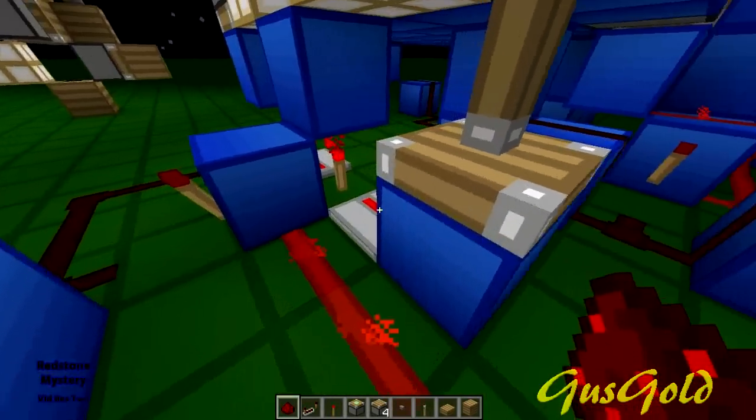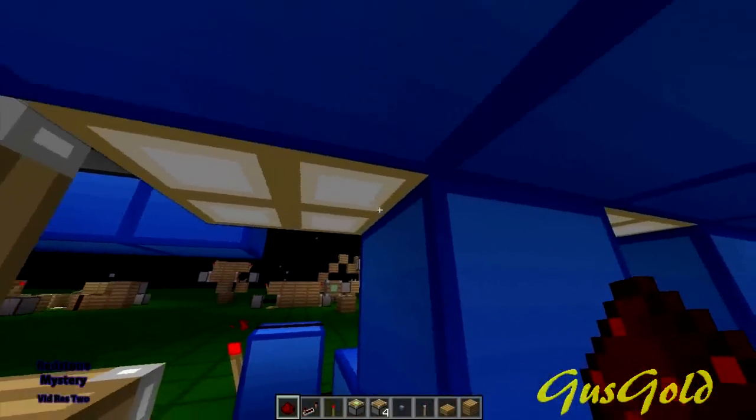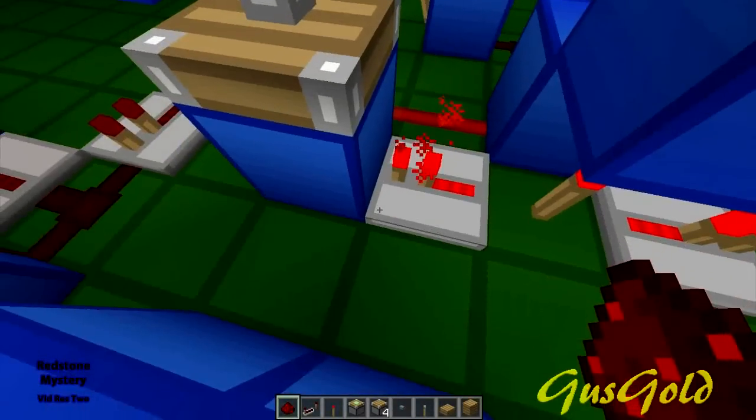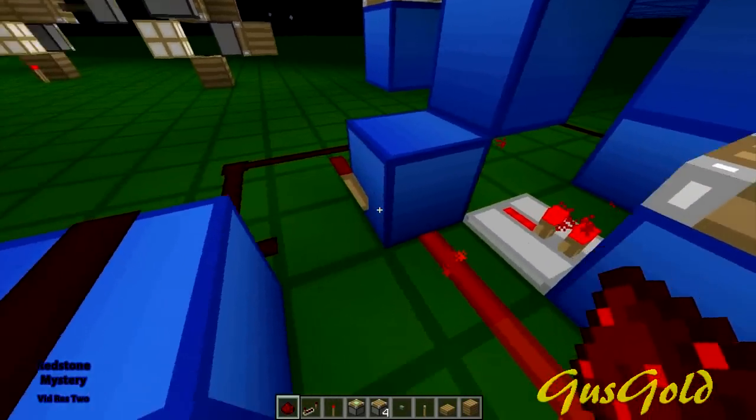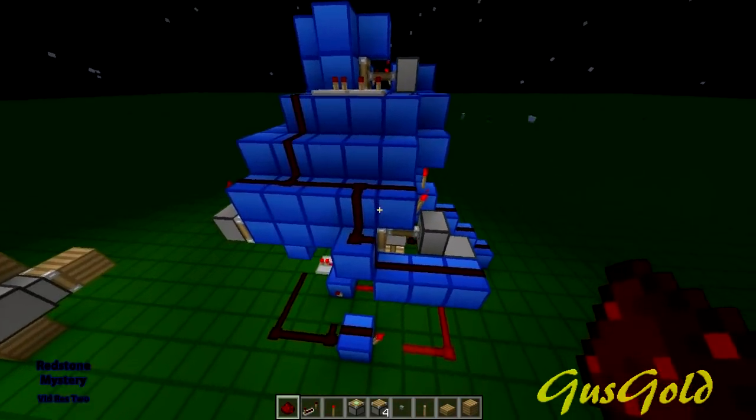I pulled them out of there, and then I just used the center thing which powers the glowstone - the bits of redstone that you put in the glowstone - and took the power out of that. So the rest of this is pretty much a bunch of AND gates.